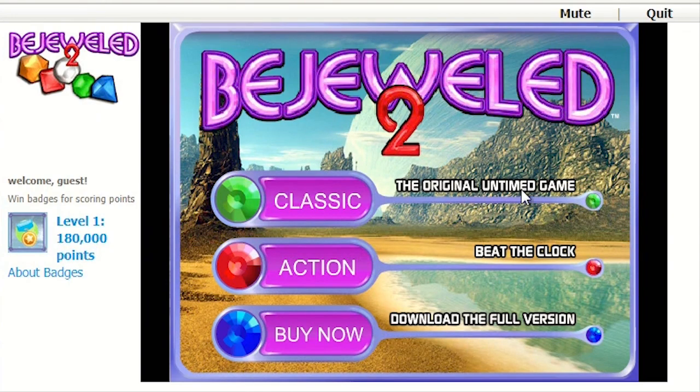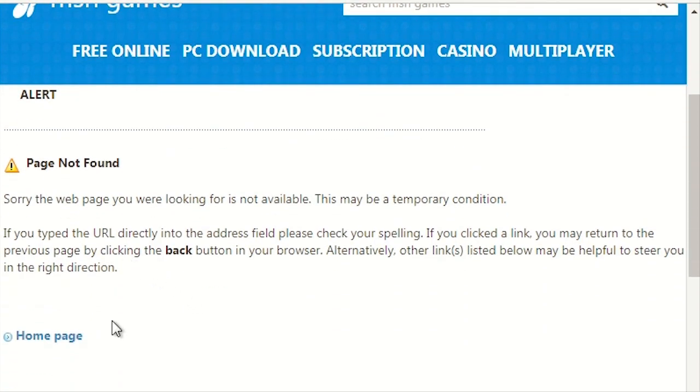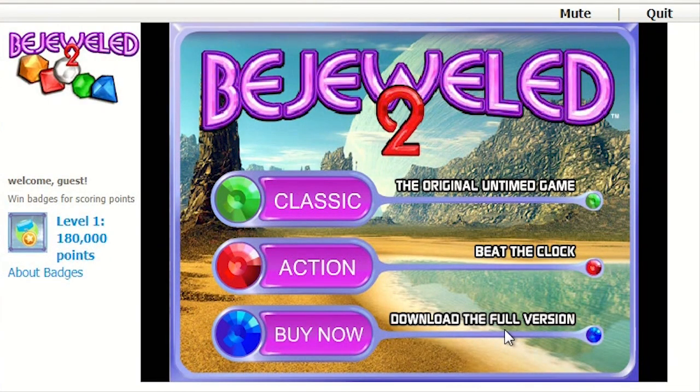Bejeweled 2 added new game modes, new unlockables, all that stuff. I don't know how you're supposed to get a hold of the full copy of this game anymore — when you click the 'buy it now' tab, it's page not found. So the era of Bejeweled 2 seems to be over. It was originally a Flash game in your browser but was ported to everything: Xbox, Wii, PSN. It has this really weird history where it was on the PSN store but then sometime between May 5th, 2013 and June 13th, 2013 it was taken off.